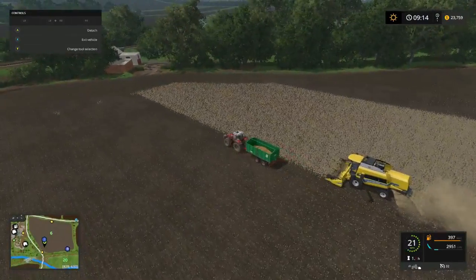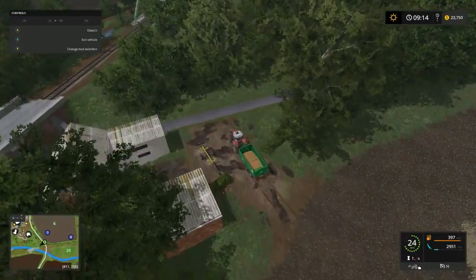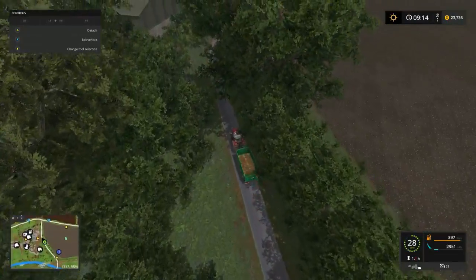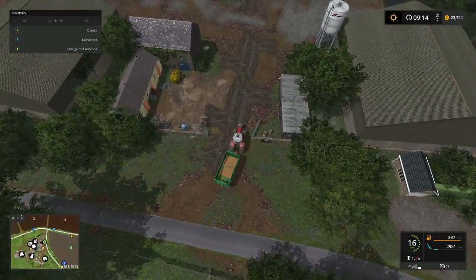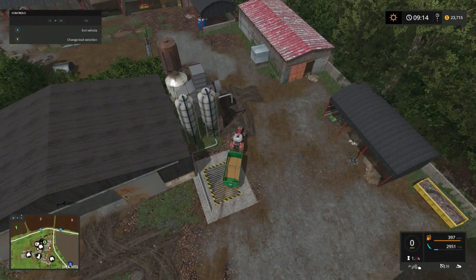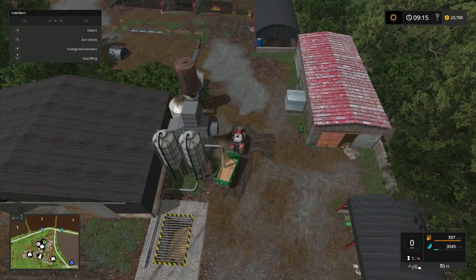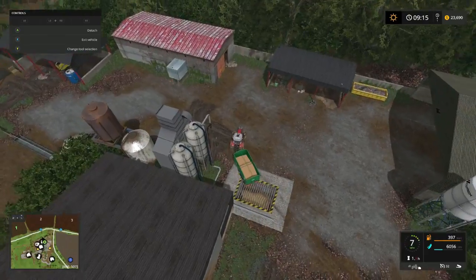We're gonna go dump this, then we're gonna go get the soybeans and go back to the market shop and sell them. I wish there was a way we could take that plow with us. There we go — dumped that. We got a little bit more beans than sunflowers, but at least it covers the bottom of the trailer.